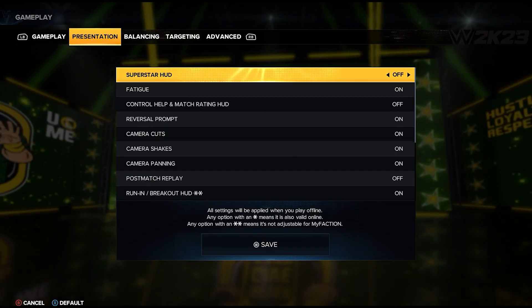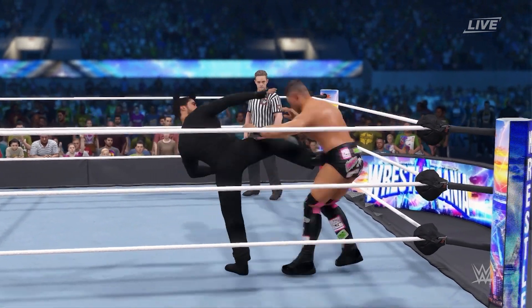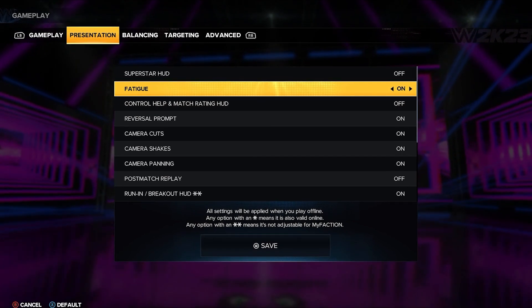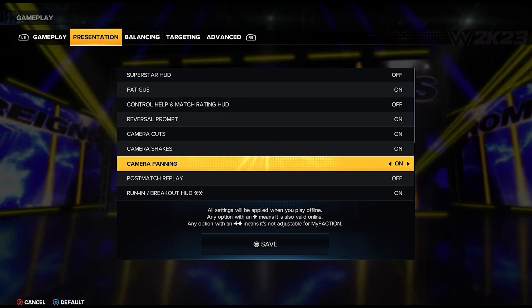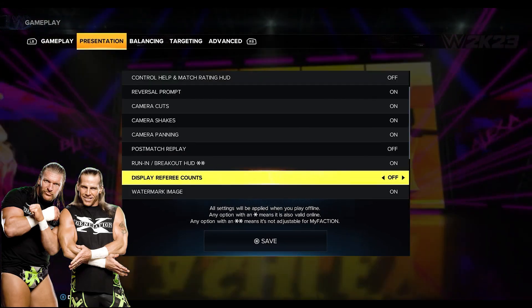Next we're going to go over to Presentation. I like to set this up so it looks like how you would actually watch a match on live TV. Superstar HUD is going to be off, fatigue is going to be on, control help and match rating off. Camera cuts, shakes, and panning are all going to be on. Display referee counts off.